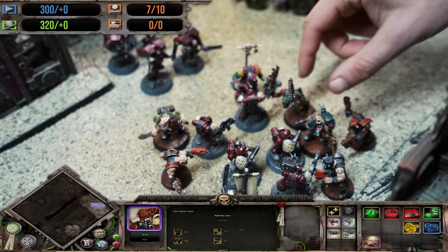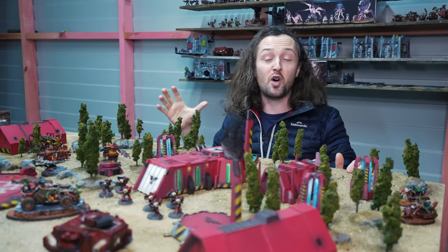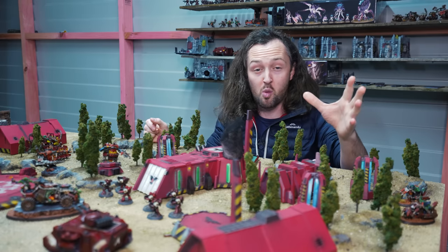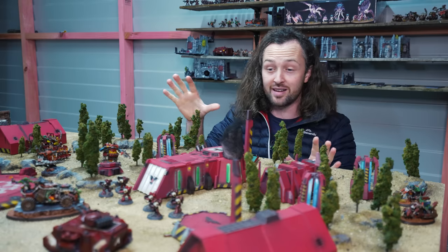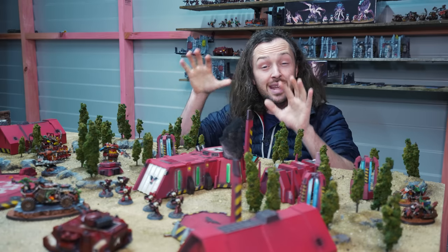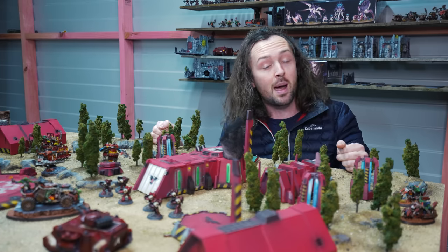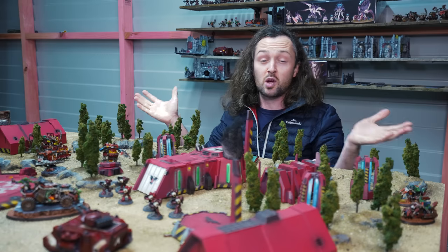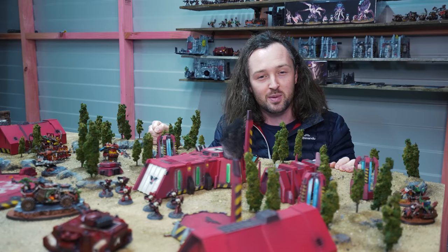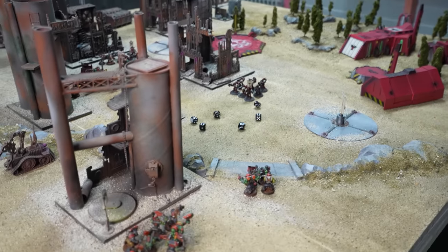The assault squad leapt over the low barricades behind the manufactorum to bear down on the slugger boys, while Bravo Squad stayed put to give the heavy bolters their stationary firing bonus. If you love the look of this Dawn of War battlescape and both armies, head over to ZorpaZorp to check out the full hobby journey. And if you want to play Dawn of War Warhammer — if these first two battle reports do well, there'll be a full how-to-play video. In the meantime, the first draft alpha playtesting version of the rules is available to download from the Patreon, linked in the description.